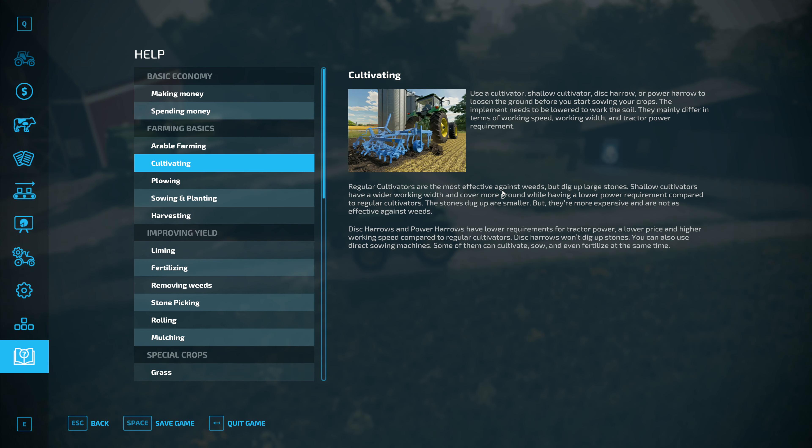Cultivating — regular cultivators are most effective against weeds. Use a cultivator, shallow cultivator, disc harrow, or power harrow to loosen the soil before sowing. Regular cultivators are most effective against weeds — I didn't know that made any difference. But they dig up large stones. Shallow cultivators have a wider working width and cover more ground with lower power requirements, but the stones dug up are smaller, they're more expensive and not as effective against weeds.